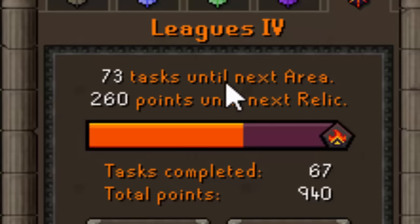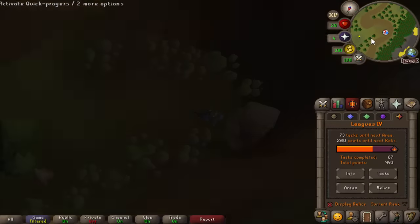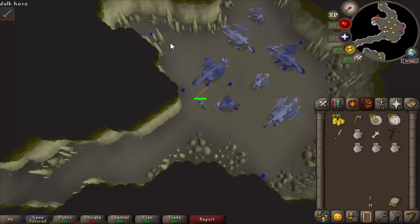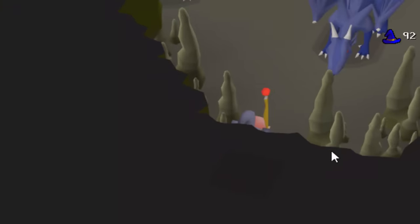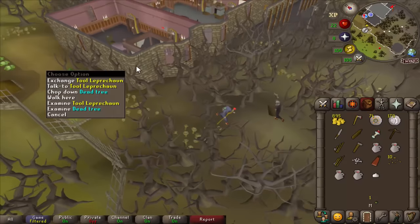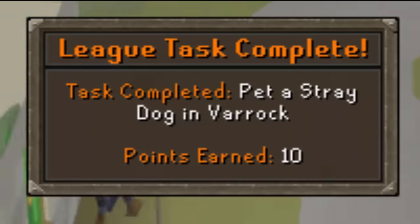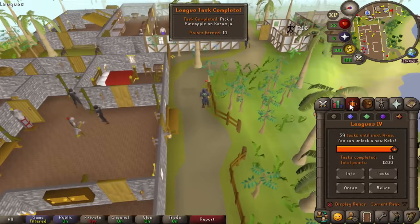There's only 73 tasks until my next area and 260 points till the next relic. I feel like I'm just speeding through the game right now, doing a bunch of really easy tasks and checking them off my list. I need to get the baby blue dragon on me first and then I'll be able to safe-spot the big boy. That plan worked on paper and it worked in practice. This is a cool teleport straight to this patch. And with that I have enough points to unlock my tier 3 relic — I just literally picked up a pineapple for that.